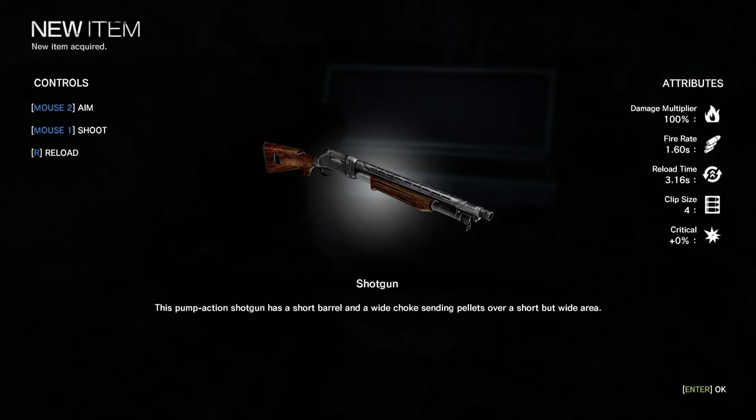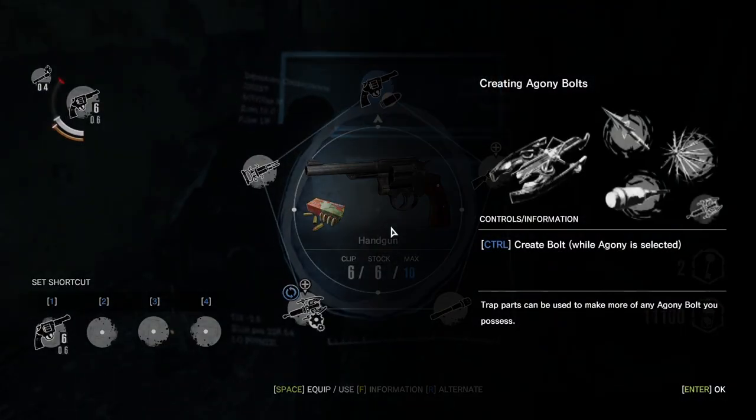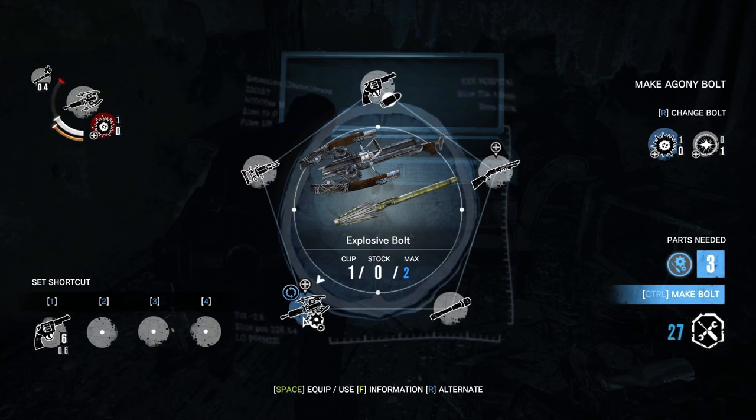Pump action shotgun has a short barrel and a wide choke, sending pellets over a short but wide area. Yes, please. We can create bolts. So we can make explosive bolts and flash bolts.